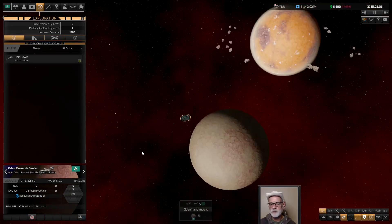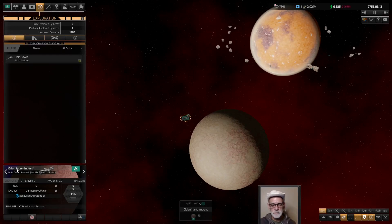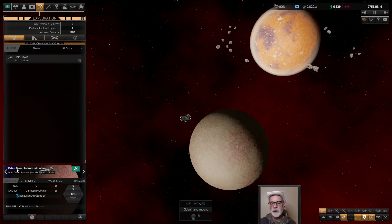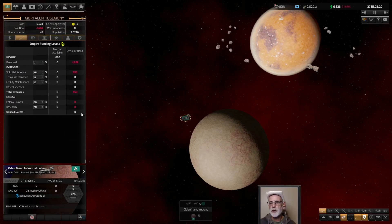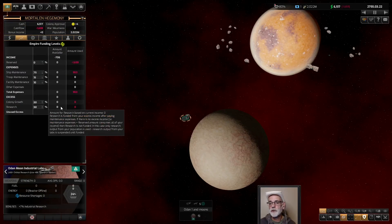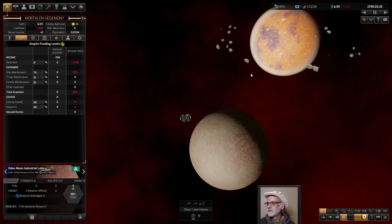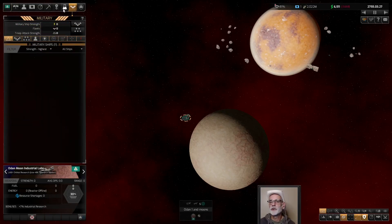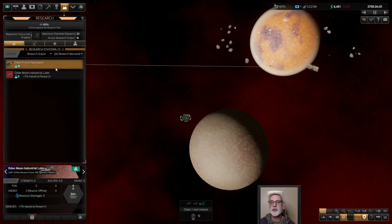And we have our lab down already. I'm just going to rename this. I'm going to call this the Odin Moon Custer Labs. So we're going to build that up and then we'll build out our two research labs. We need 240 to fund that one lab we got done on our spaceport. No research bonuses - we're going to be pretty bare bones. We're just going to get our actual research output here. So no funding for stations for quite a while.